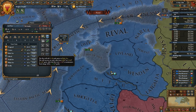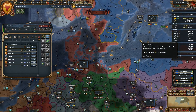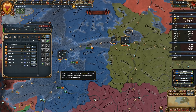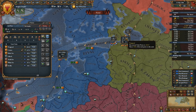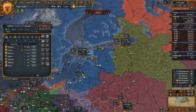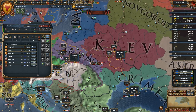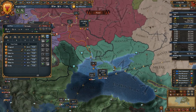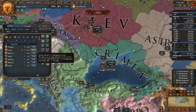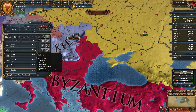I think I'm going to move these light ships to a different trade node. We have 94% trade power there, so there's no real need to have any trade power there. It would actually be better if we could put them in Crimea — send them to Crimea.